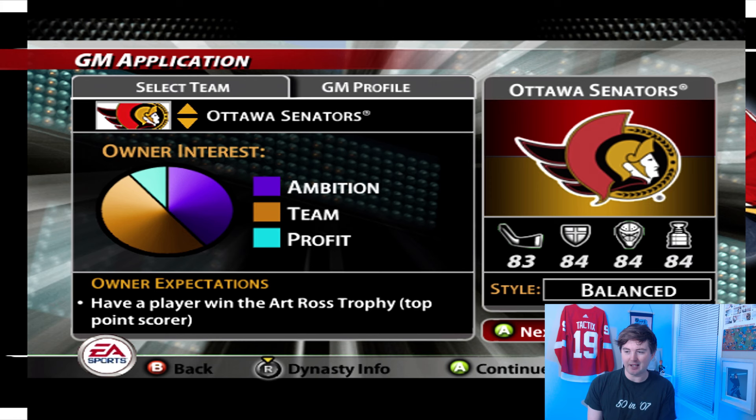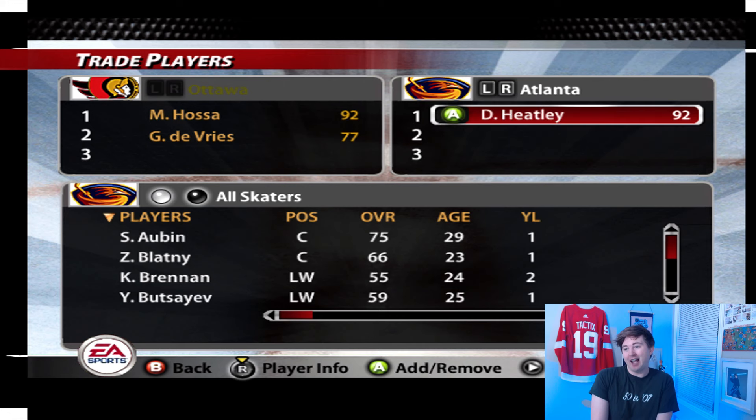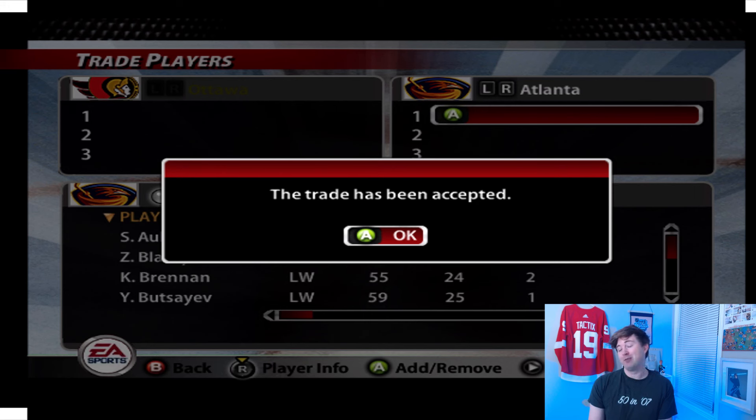We're gonna try this now from the Senators side. The Senators here are the better team — 83 offense, 84 defense, 84 goaltending. So I just added the players to the trade screen — we'll see what happens now. I think maybe the Thrashers also reject. Would you just tell us that EA thinks this was a fair trade at the time? Both being 92 overall, only a couple year difference, DeVries doesn't really move the needle one way or the other. I do think it's probably a fair trade. Trade's been accepted — so EA feels like the Thrashers won that trade getting Hossa and DeVries.